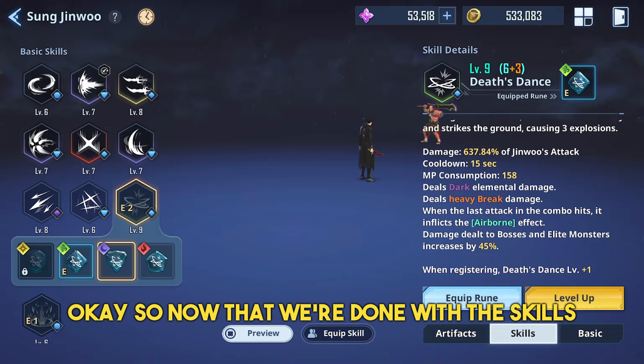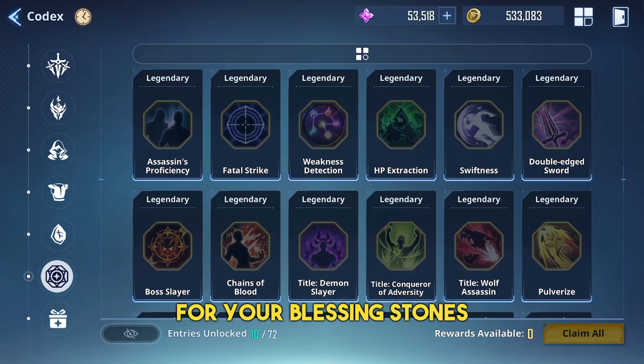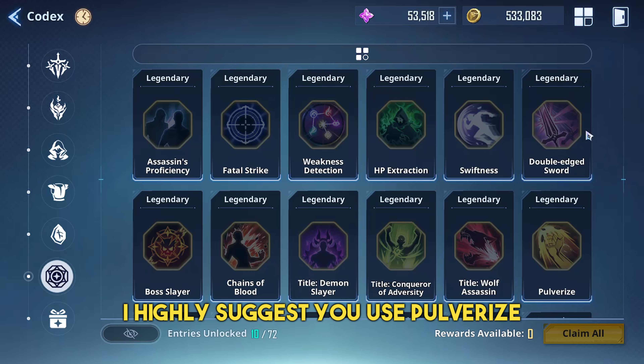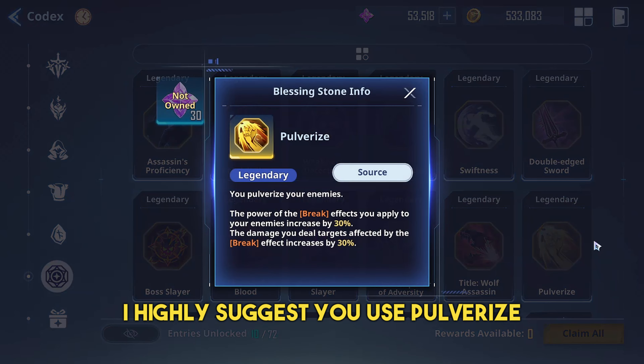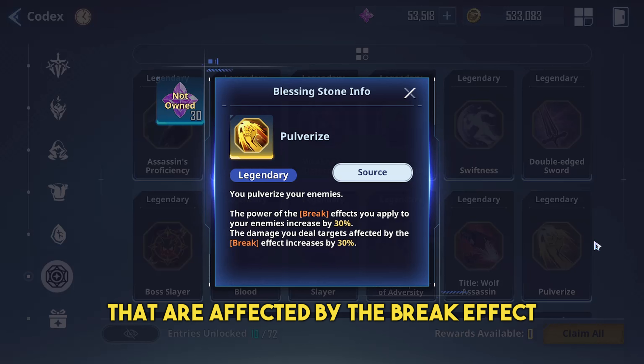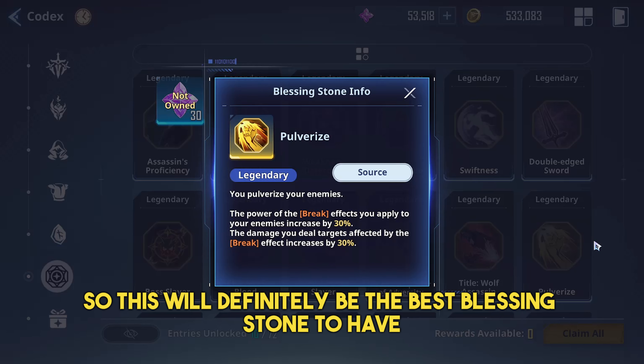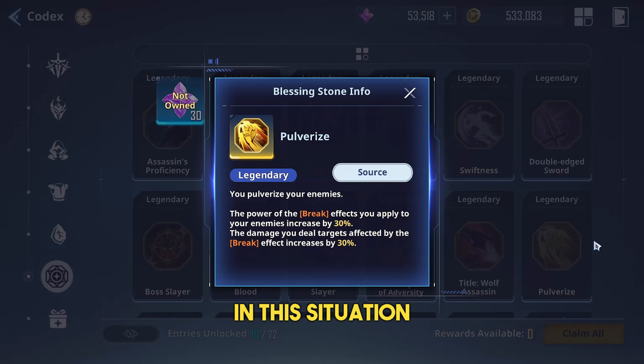Now that we're done with the skills, let's proceed with the Blessing Stones. For your Blessing Stones, I highly suggest you use Pulverize. This will increase not just your damage to targets affected by the break effect, but also your ability to break Igriss's shield. So this will definitely be the best Blessing Stone to have in this situation.